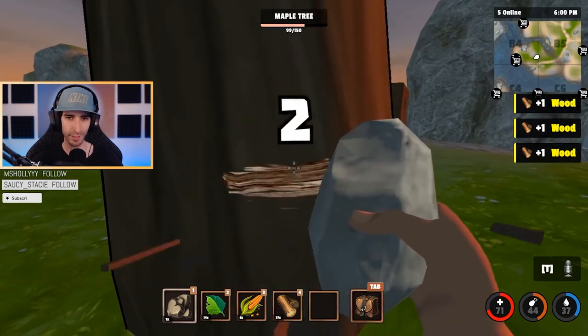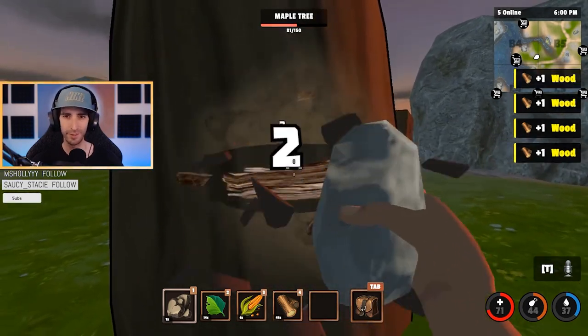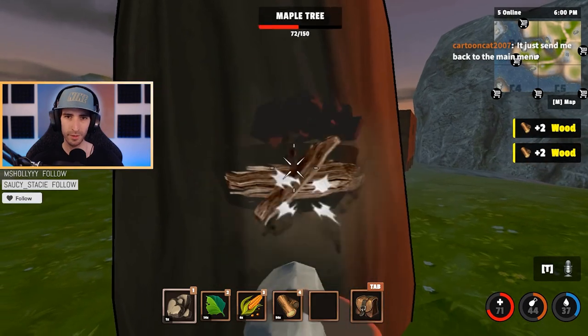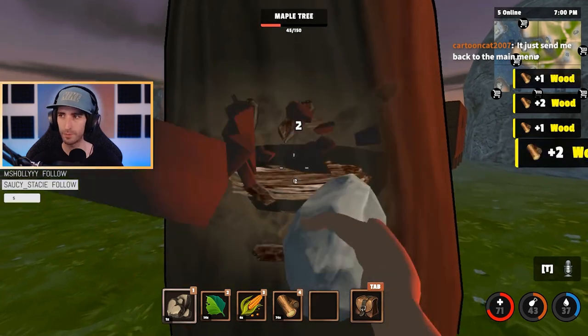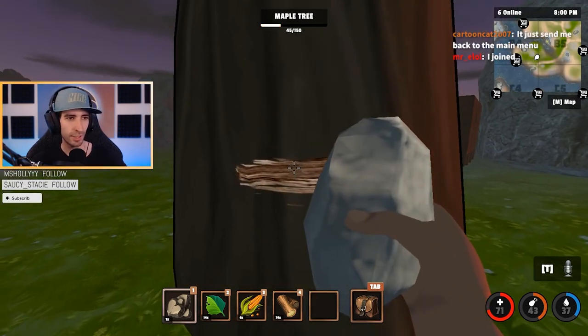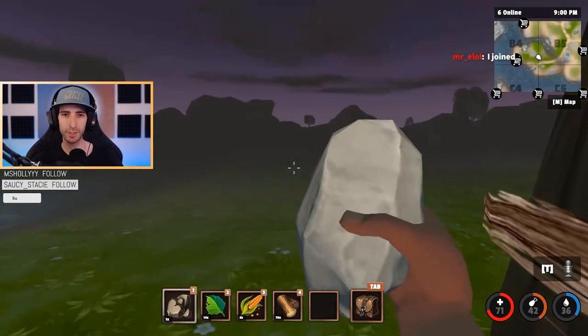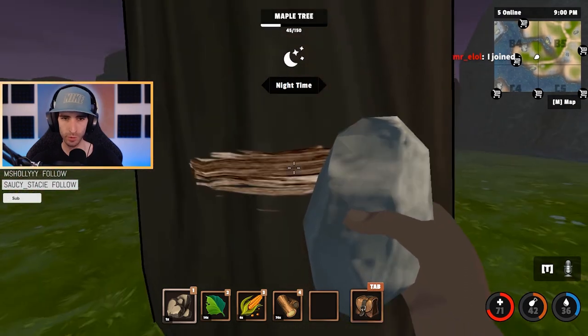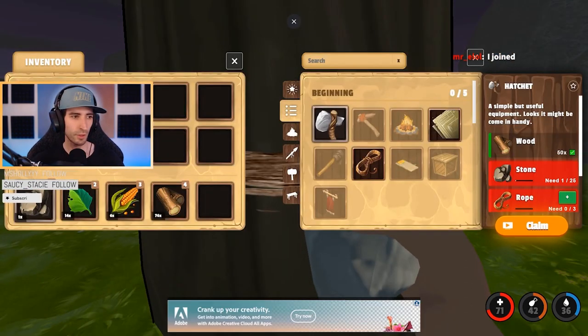Right now it's kind of slow because I gotta hit the tree with a rock like a caveman. If you want to join, I'm in B5. Cartoon Cat, you gotta enter the link exactly how it shows, then click on the green button to connect to the server — it's not gonna automatically connect you. If you're in Discord I could probably send the link there, but that's the only other way.